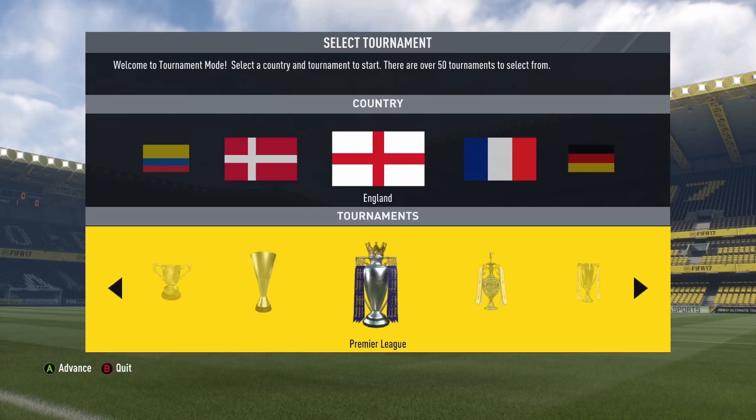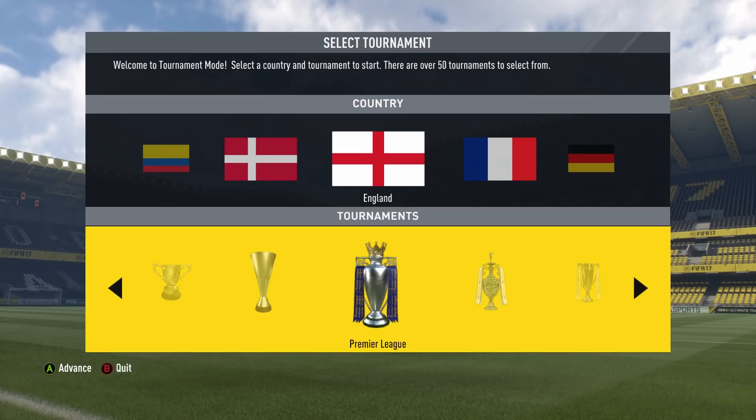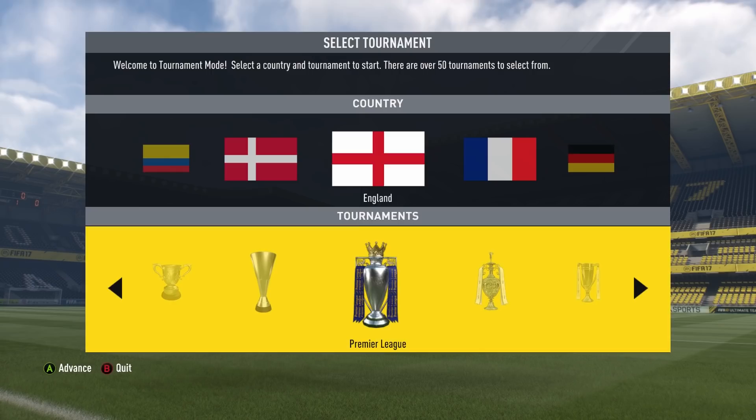Then I'm going to start a career mode save with the exact same squads - once again everyone will be stuck with terrible goalkeeper, but they'll have a chance to rectify the situation. They can make transfers, but will they? Will any teams have the intelligence to sign an actual goalkeeper? This is FIFA 17 career mode and most teams seem pretty dumb, so possibly not. Let's find out.